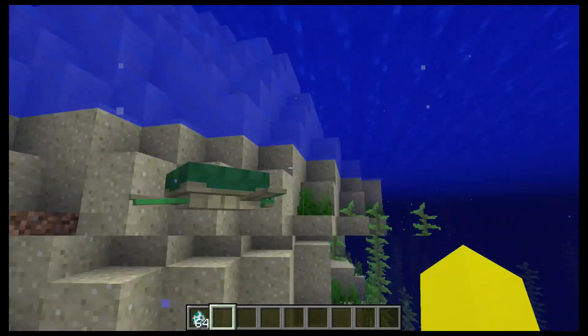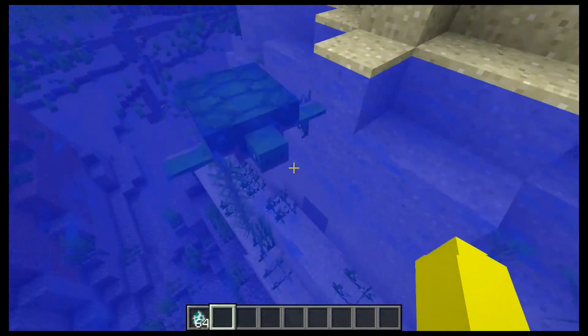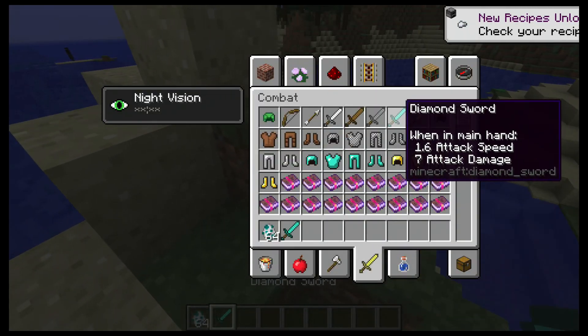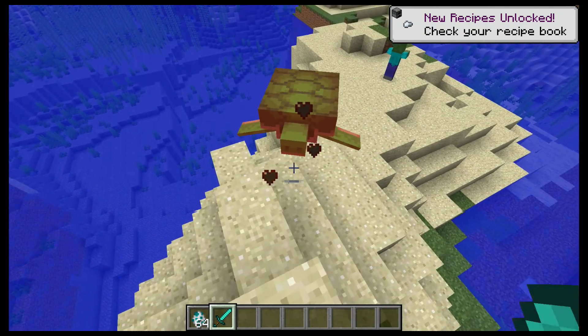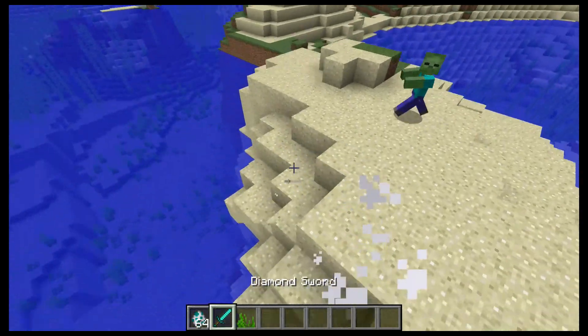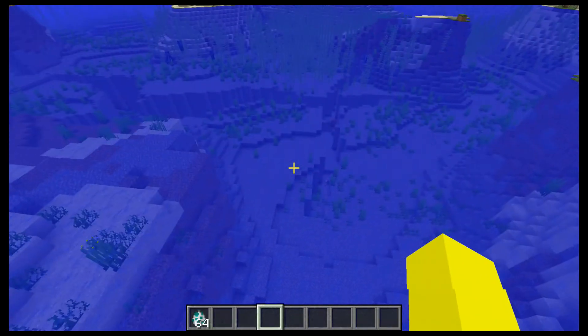Now, turtles are cool, but there's something about them that kind of sticks out with me. If you kill a turtle it's not really worth it. It drops sea glass, which I guess kind of works, but really turtles should do more than just be there.